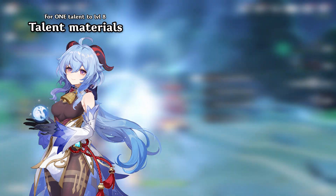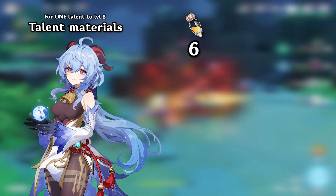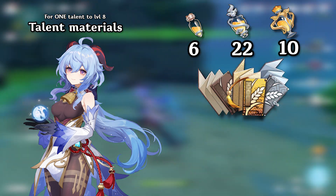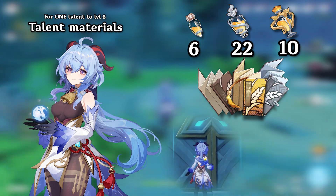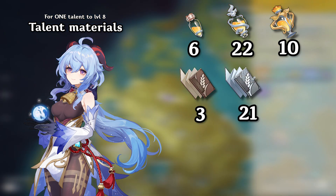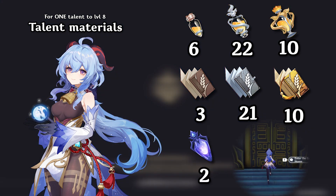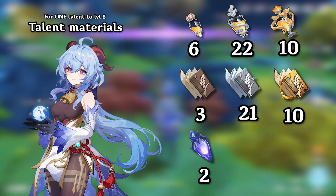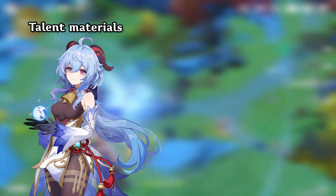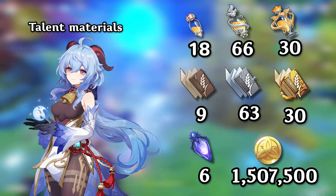For talent materials, this applies only if you want to get one talent from level 1 to level 8. You're going to need 6 Whopper Flower Nectars, 22 Shimmery Nectars, and 10 Energy Nectars. You're also going to need Diligence Books, which can be found in Taishan Mansion on Tuesdays, Fridays, and Sundays — specifically 3 Teachings, 21 Guides, and 10 Philosophies. You'll also need 2 Shadow of the Warrior, a weekly boss item from the Golden House. Getting all of this costs 502,500 Mora to get two talents to level 8.